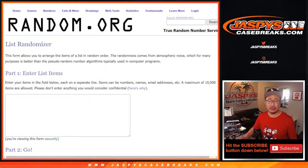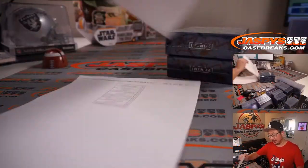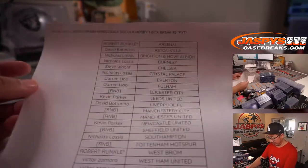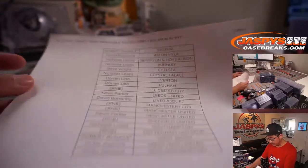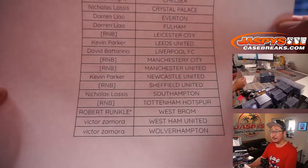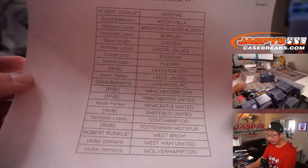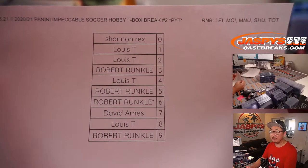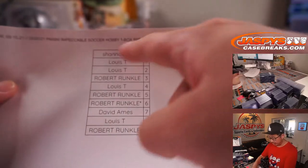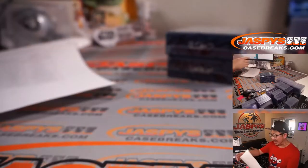Big thanks to this group right here for getting into the action. Thanks for buying your team straight up. So Robert, you ended up getting double last spot mojo with Arsenal and West Brom — West Brom, which is Albion. The remaining teams were pulled out for a number block, and the results are right here. We randomized and uploaded in a separate video. So it works just like our usual number block rakes featuring Leicester, Man City, Man United, Sheffield United, and Tottenham.